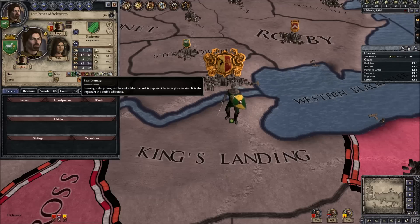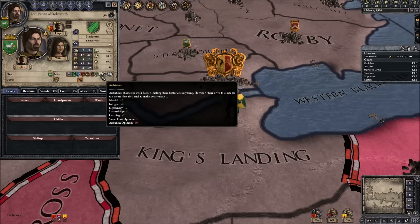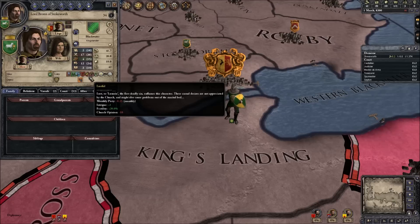As you guys should know by now, unless you're new to the channel, I usually pick my choices - how I play and interact with people - based on my traits to try and keep the character. It kind of makes it more interesting. It makes me pick bad choices or good choices rather than always playing the same way. Bronn will be a really good one - he's ambitious, brave, lustful and all this sort of stuff.